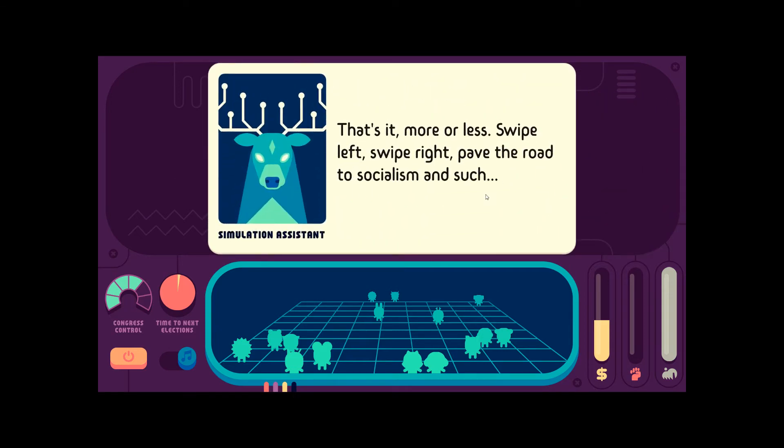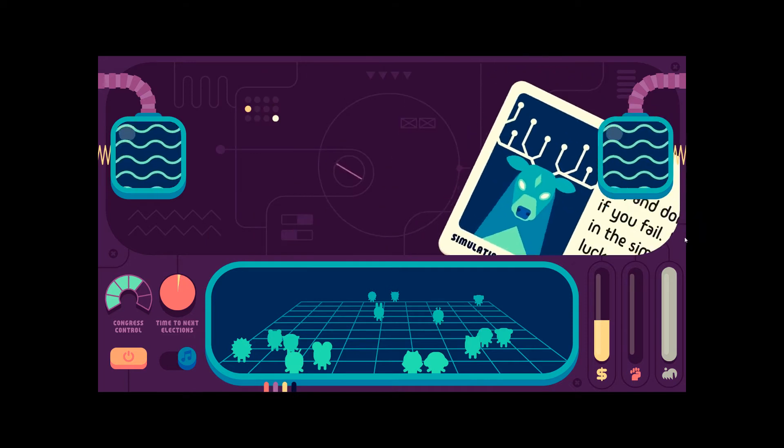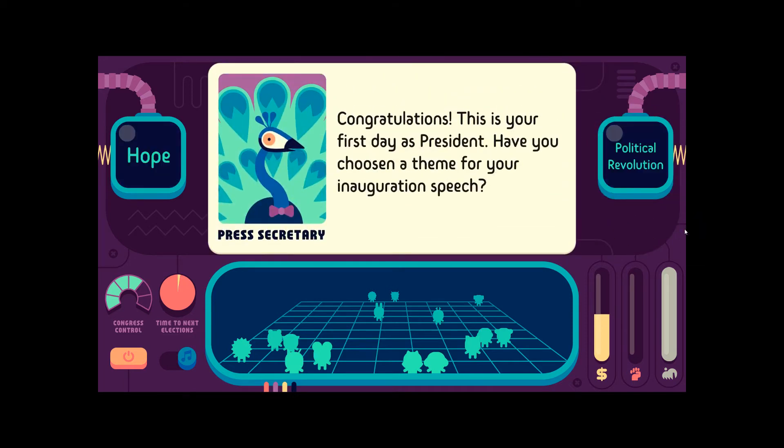Swipe left, swipe right — pave the road to socialism and such. And if you fail, don't get to moralize. It may just be a bug in the simulator or plain bad luck. Ready? Sure. Congratulations, this is your first day as president.